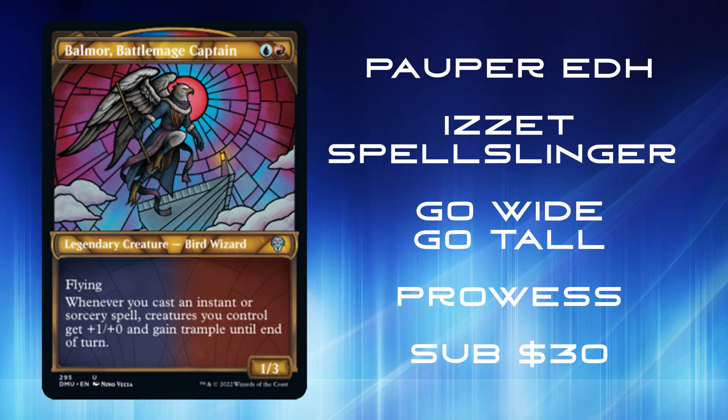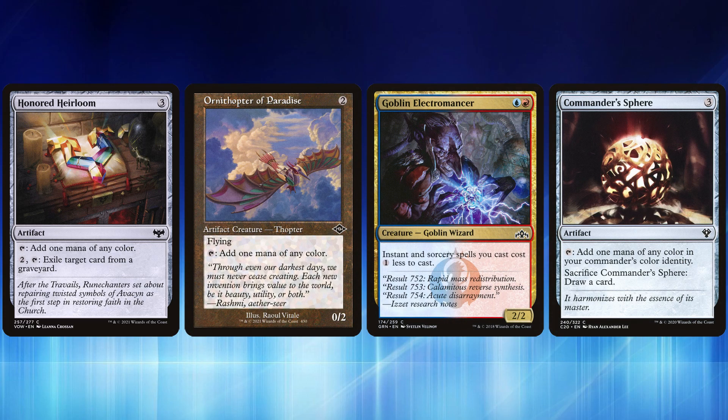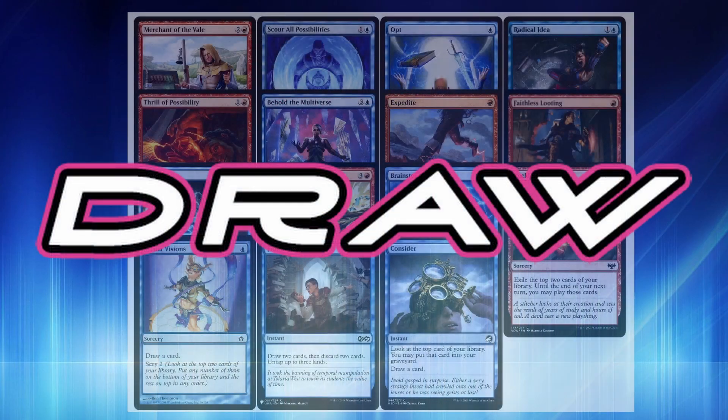First up is the ramp package. Honor Lands tap for any mana or exile a card from your graveyard. Ornithopter of Paradise is the generic colored mana rock — it's also a creature. Goblin Electromancer makes instants and sorceries cost one less to cast. Commander Sphere taps for any color of your commander's identity and can be sacrificed to draw a card. Cantor of Endless Waters gives you no maximum hand size and any one mana of any color. Mind Stone adds colorless mana but can be sacrificed to draw a card later. Arcane Signet and Fellwar Stone are great two-mana rocks for any Pauper build.